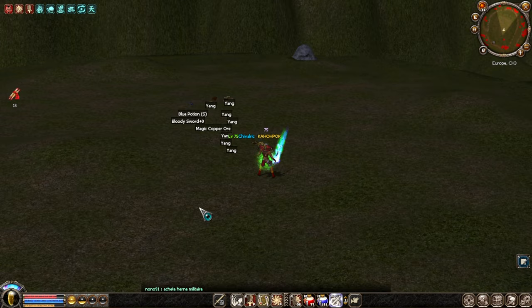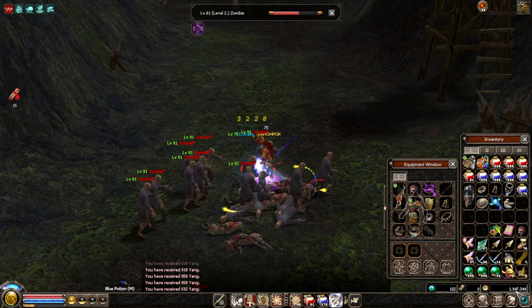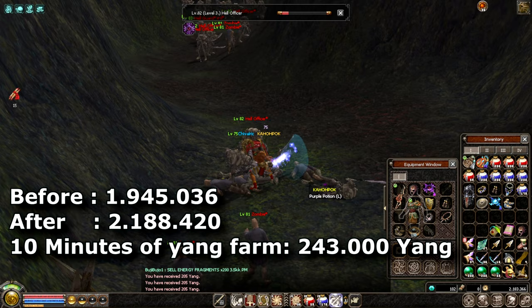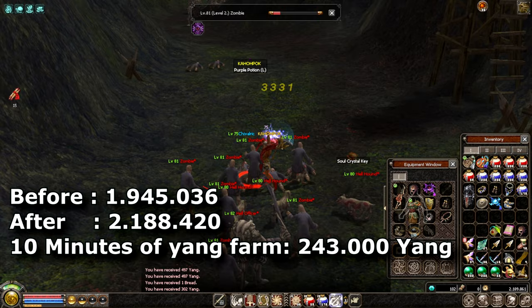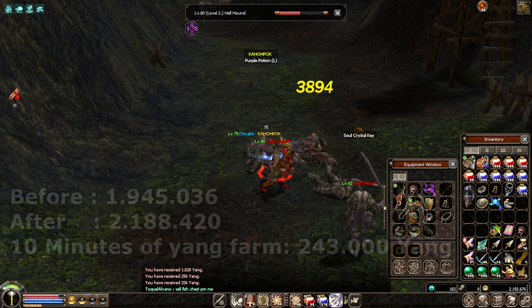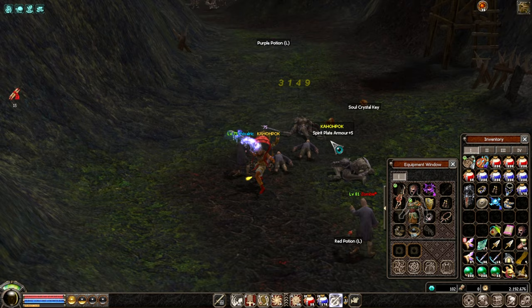Leaving 10 minutes in Catacombs — starting at 1.945 million and ending at 2.188 million, that's 243k yang in 10 minutes. Catacombs pretty much beats all the other maps even after being heavily nerfed, though it's still arguably not very worth it either.